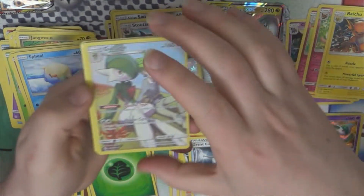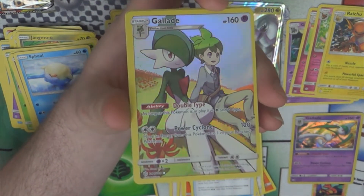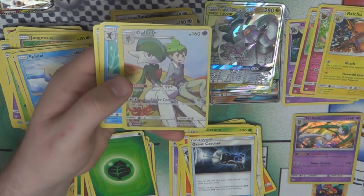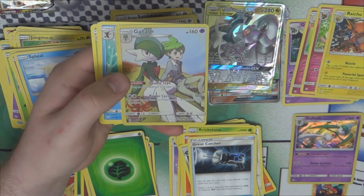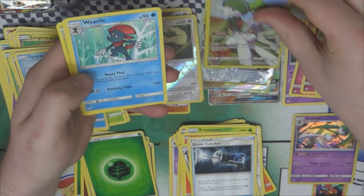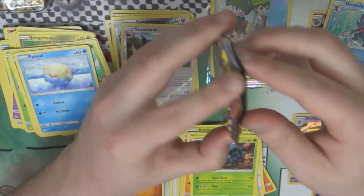Oh look at him — that is our first character rare from the box, and it is still maintaining the off-centeredness of the previous ones. That is very cute, I really like that one. There's Wally and Gallade. Does it have the same effects? Yes it does. He is also fighting, and looks less like a psychic type than the other one.